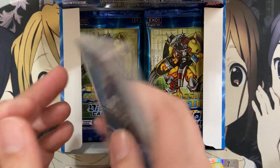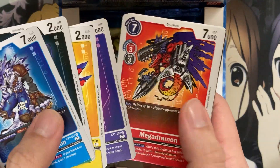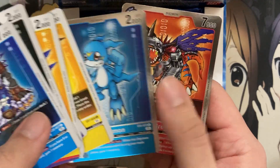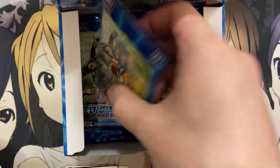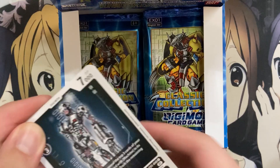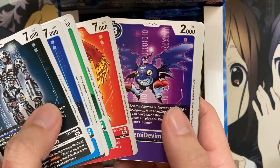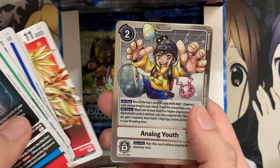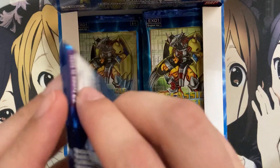Togemon, Elecmon, and then we have Myotismon and Patamon. We have Veemon for our rare and MetalGreymon for our other rare. WarGreymon and MetalGarurumon are SRs. We have Lilimon, Phoenixmon, another Analog Youth right off the bat, and Infermon for our other rare. So just two SRs so far — let's see how we continue.